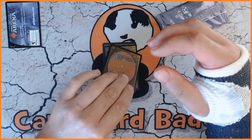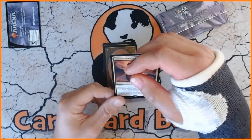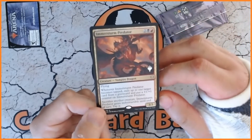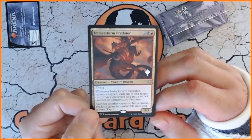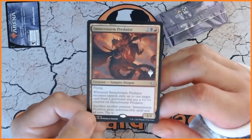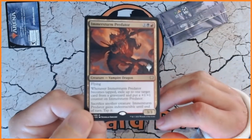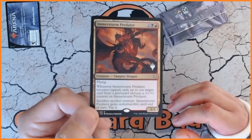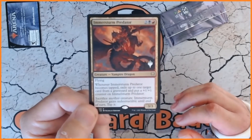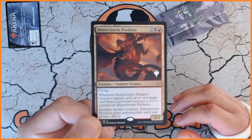Our first card is the Stern Predator — we have a vampire dragon. Very, very nice indeed. So we've got a 3/3 dragon, it's got a fantastic planeswalker stamp, and that could be quite an interesting thing indeed.